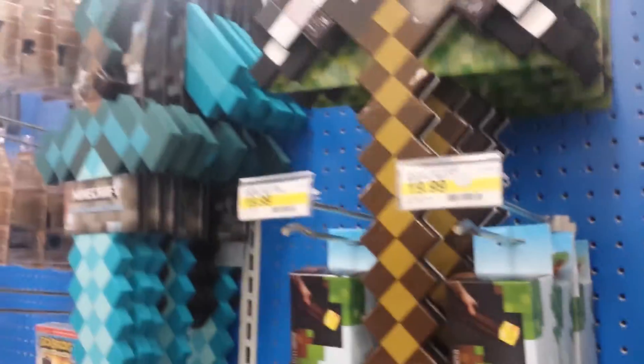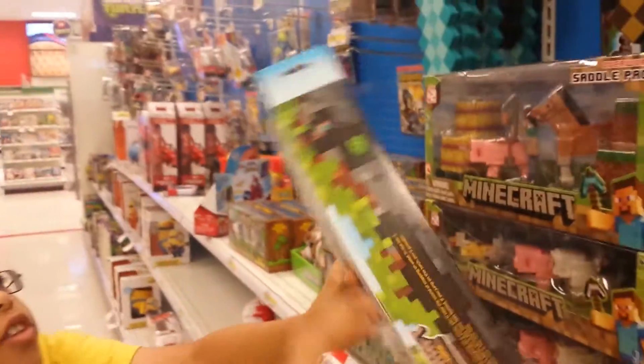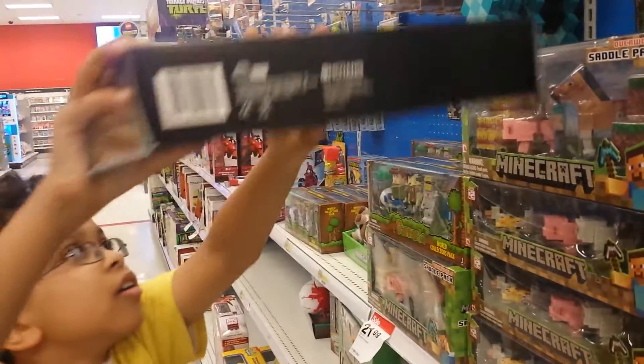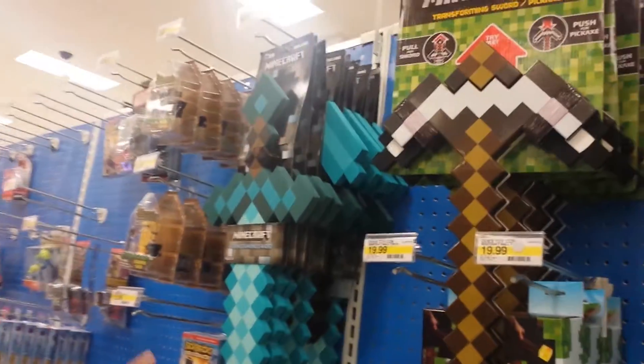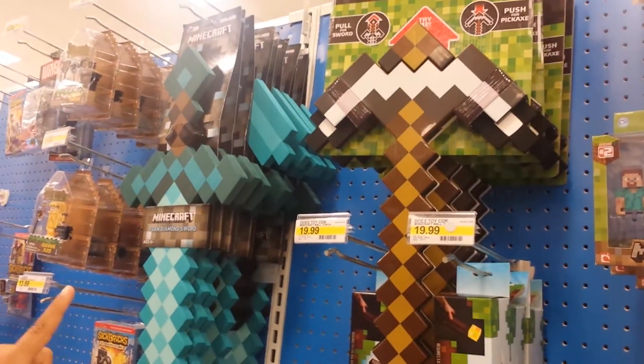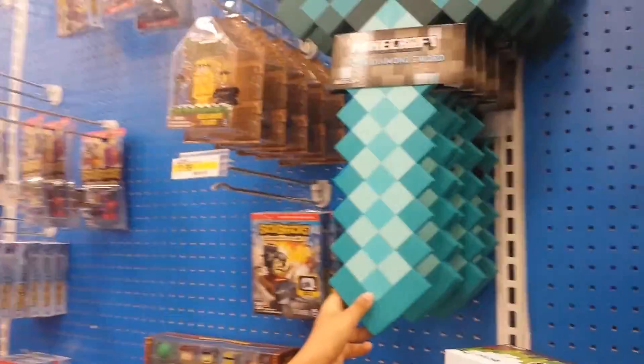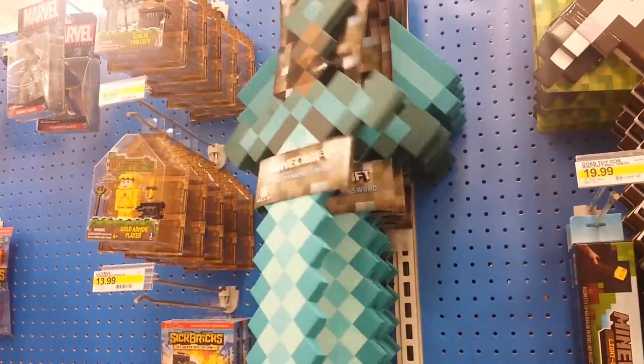We also have this light-up torch, which actually comes in its own package. And the last thing we will go over is the transforming sword and pickaxe — you can just pull that bottom part and it turns into a sword, and you can make it a pickaxe. And the last thing here is a diamond sword, which is made of foam.